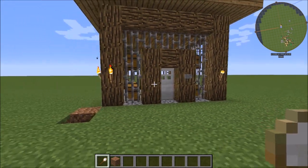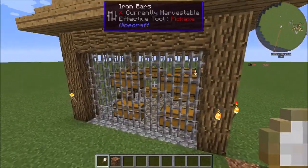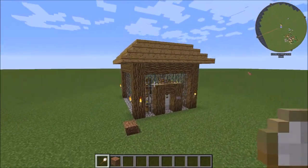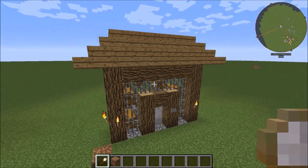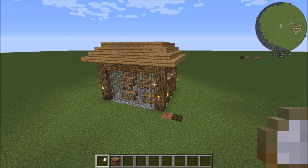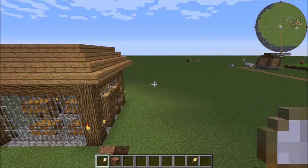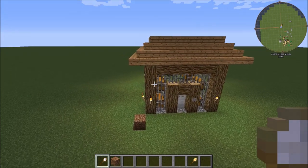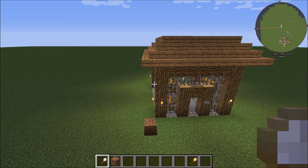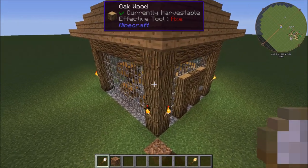Within the scans folder there will be your named file. You can use scans for decorations - buildings without a colony chest are classed as decorations. To use one, move the scanned file from the scans folder into the decorations folder, renaming it in the process to something memorable like 'storage_room.' The decorations folder is located in your .minecolonies/minecolonies/ directory. Server use is a bit different - let us know if you need help with that.